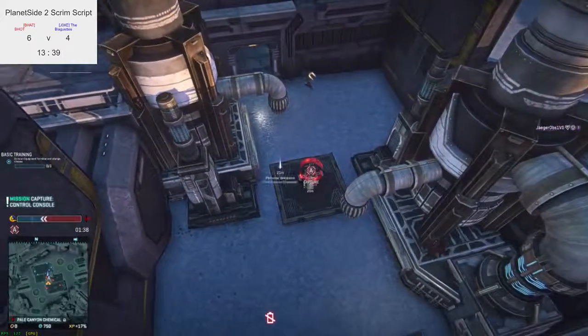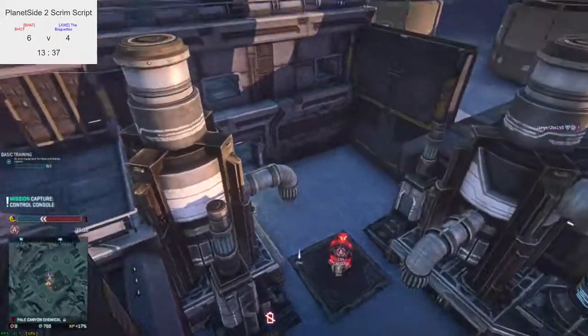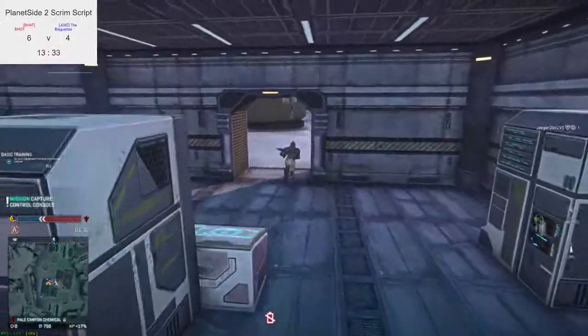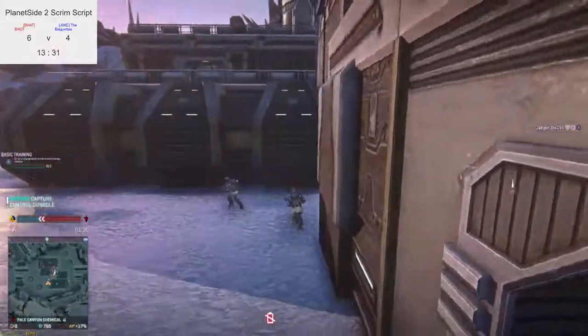Looks like TR are being more aggressive on the point. NC is kind of sat in the building. Of course with these kind of numbers, every kill counts, so you've got to be careful not to lose people, not to frag at bad times.